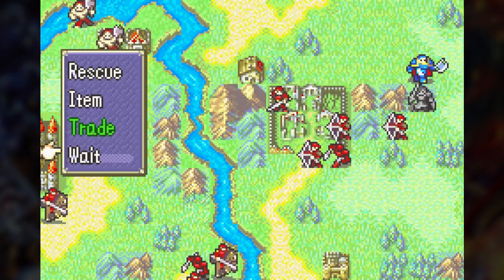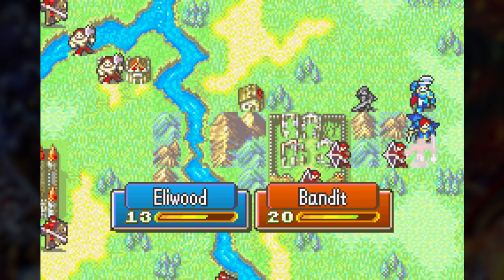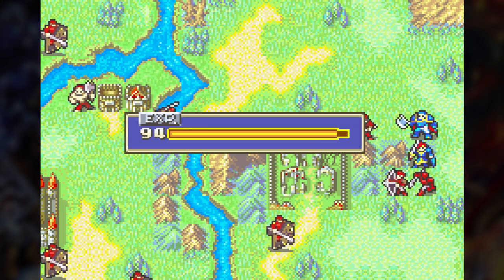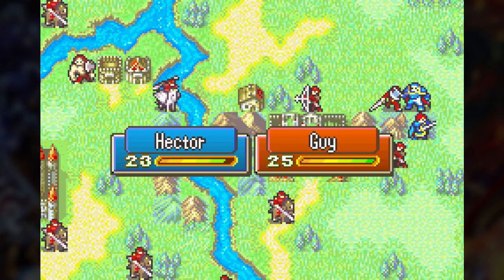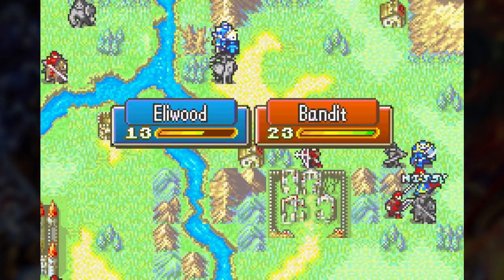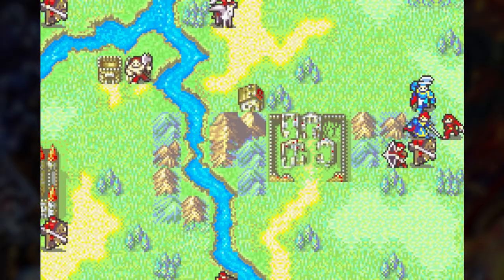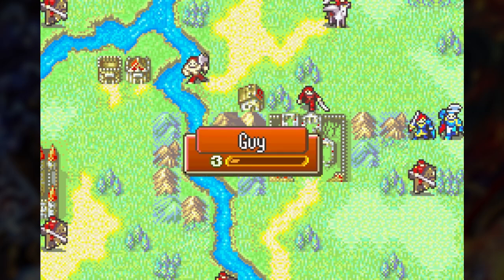Eliwood's getting the mountains. Hector's been getting so much defense I don't have to worry about him, and hopefully the enemies don't go after Marcus and Lowen — they really don't have anywhere to run to. Hector is really good here, one-rounding archers. Guy can't do anything to him, but a Pegasus Knight has broken behind the lines and is in range of Marcus and Lowen. I really don't like that, but there's not much I can do. Guy's gonna start going after Eliwood now. It's okay though, just as long as he doesn't crit me — it's a 20% chance. I probably shouldn't have attacked Guy there; I didn't think about him going into heal mode, but it does give me a little chance to breathe.